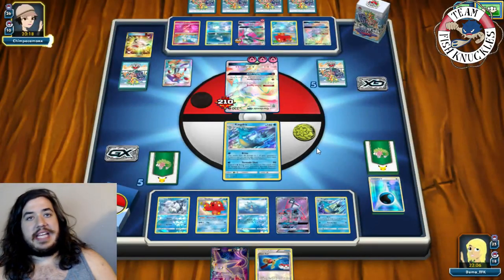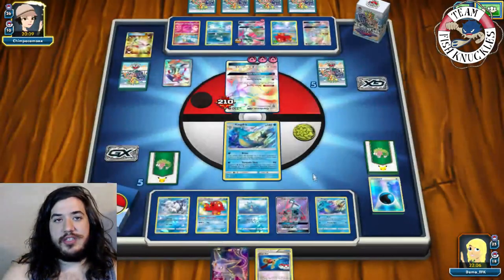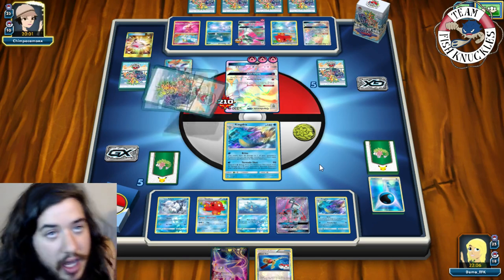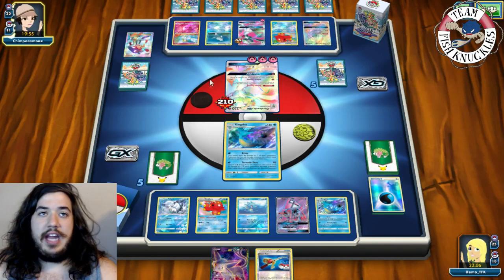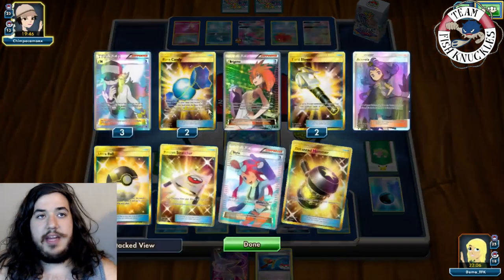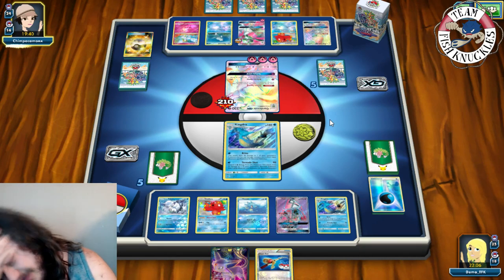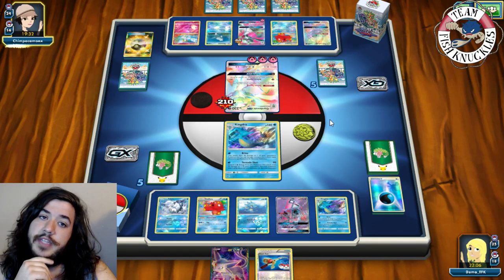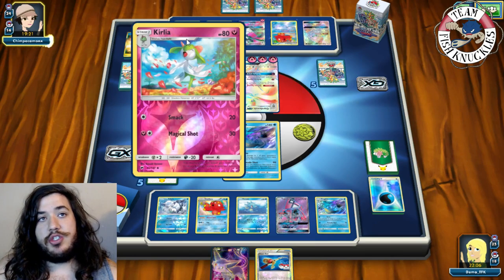Since opponent only takes 90-times knockouts on us, that's really nice. We Super Rod to put three Water energies back in our deck. Abyssal Hand — maybe find another Seadra. Opponent Ultra Balls using Skyla to get it, discarding Enhanced Hammer and Field Blower, and grabs an Octillery. Opponent now has double Octillery. We'll see how this pans out.